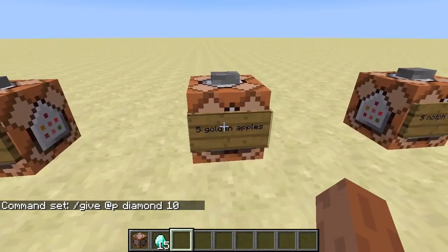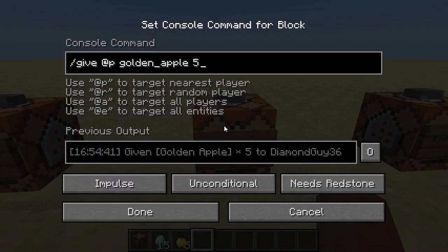Next, we will give ourselves five golden apples. Here, we have an underscore between golden and apple, because you can't have a space — otherwise it'll mess up the command. It needs to be one word. And there are lists — I can link you to some in the description — of all the items and their command IDs.